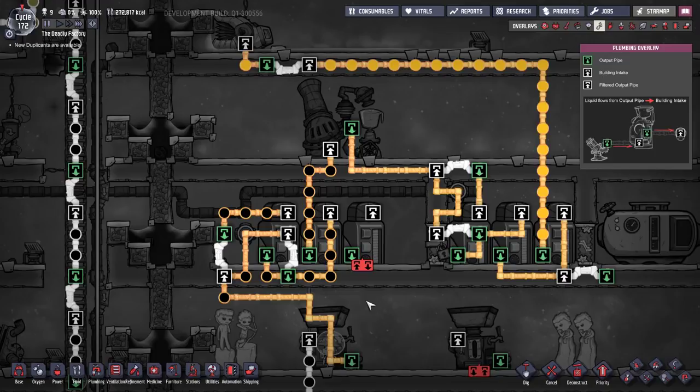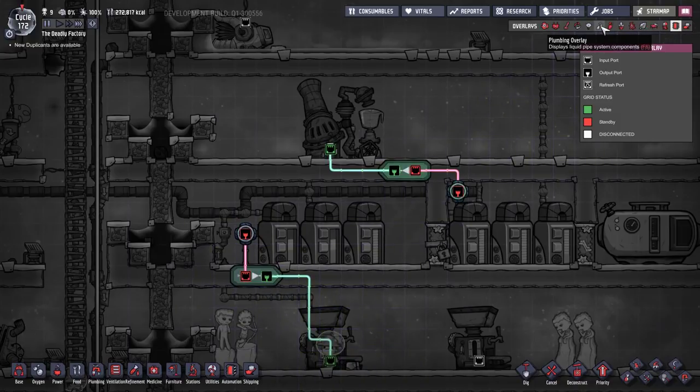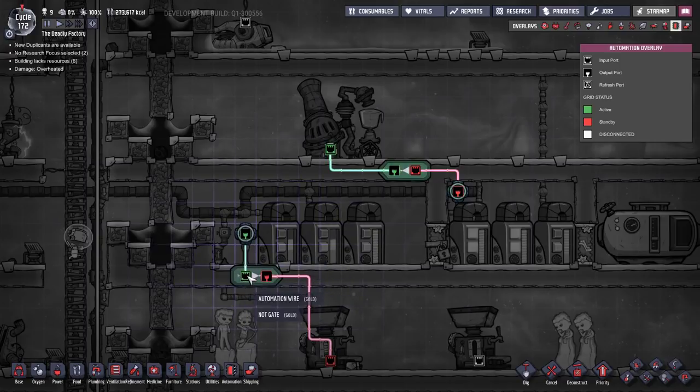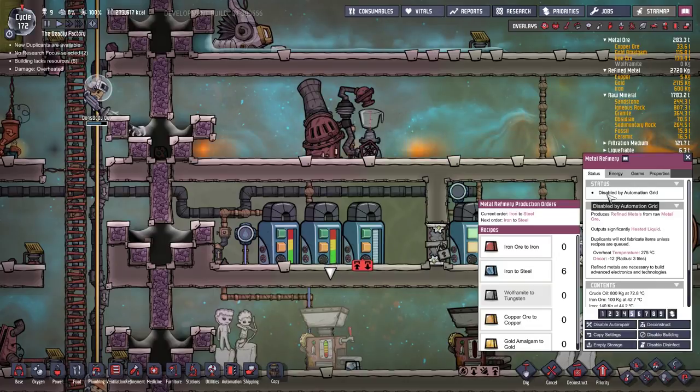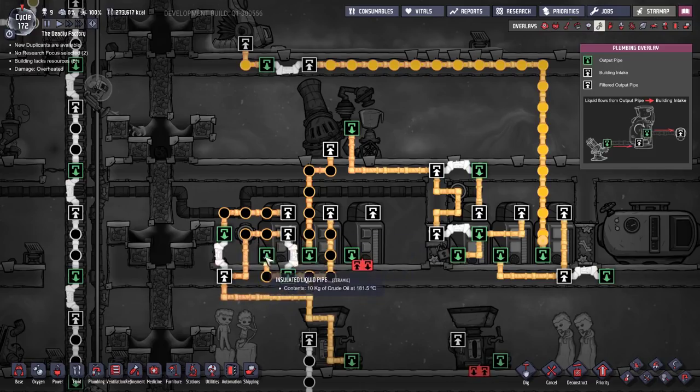I just caught the overflow system in action - the oil is coming up and can't get through anymore because both tanks are full, so it's going down the overflow path. If we check the automation overlay, it's currently not detecting anything, sending an off signal which we're turning into an on signal, so this refinery is still active. Once the oil gets to the sensor point, the automation detects the crude oil and sends an on signal that the NOT gate flips to an off signal - now this refinery shows 'disabled by automation grid.' It won't turn back on until that entire tank empties.